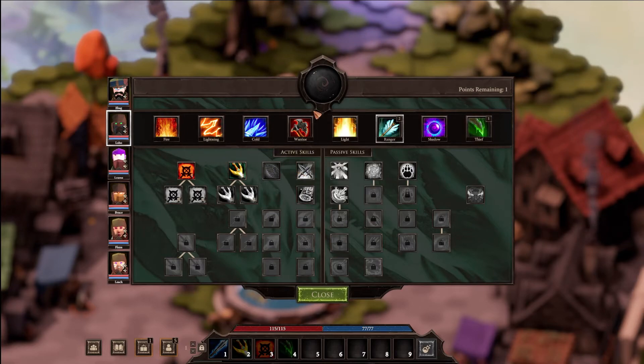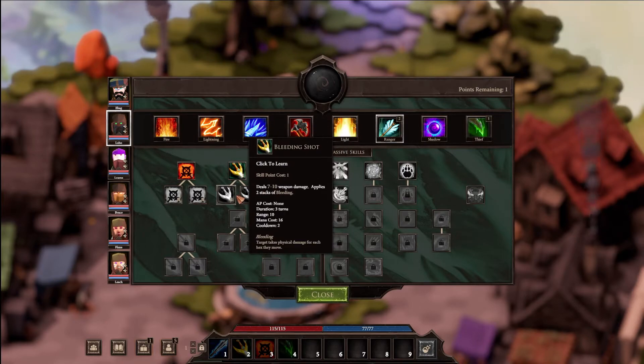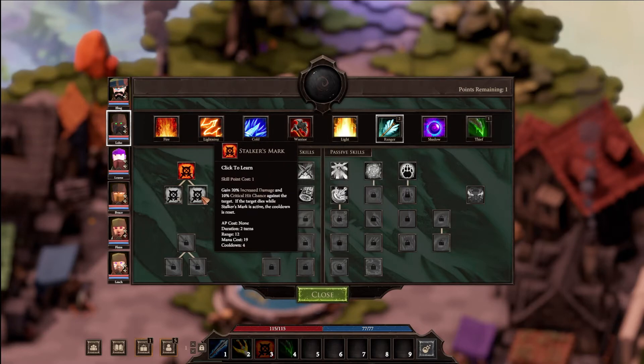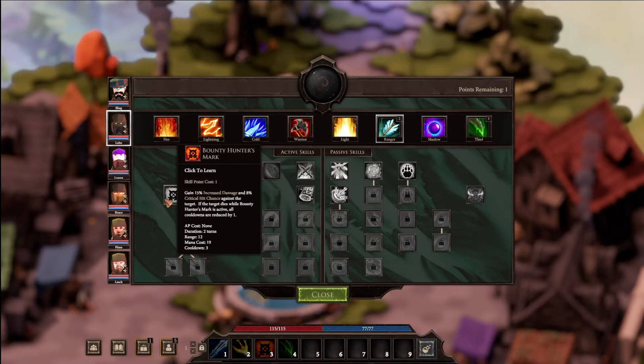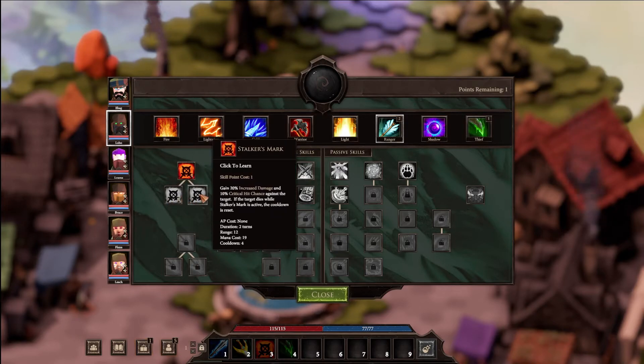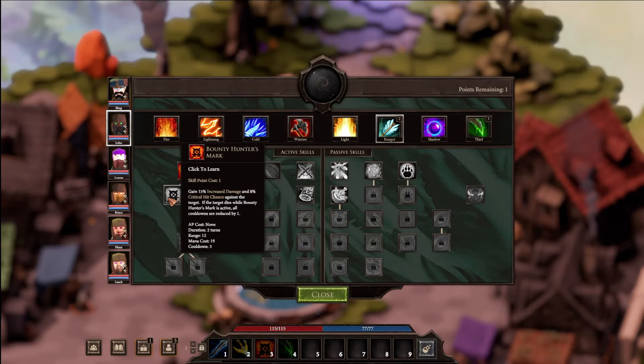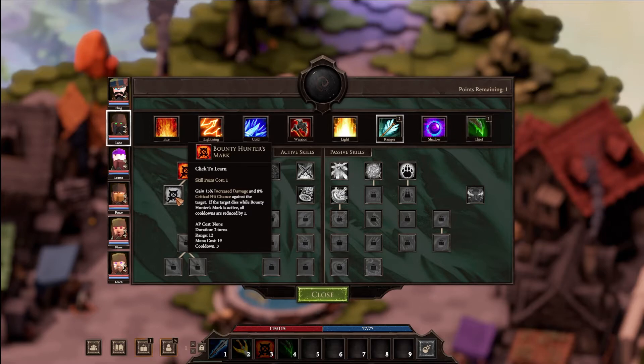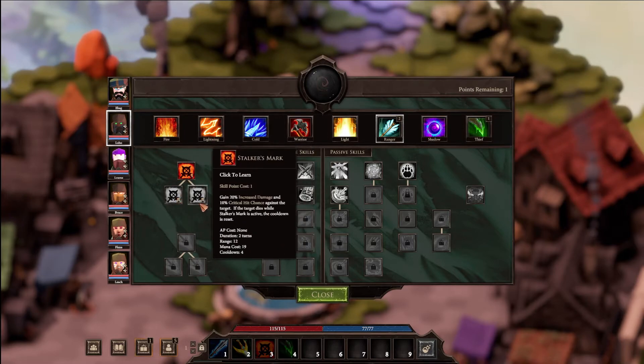For the ranger: summon raven, or pinning shot, bleeding shot dealing 7 to 10 weapon damage with two stacks of bleeding. Rally increases movement of allies. Stalker's mark: 50 percent increased damage and 80 percent critical hit chance against a target - if the target dies while it's active, cooldown resets. Bounty hunter's mark: 20 percent increased damage, 10 percent crit, and if target dies, all cooldowns reduced by one.